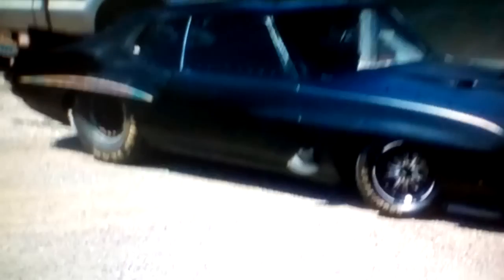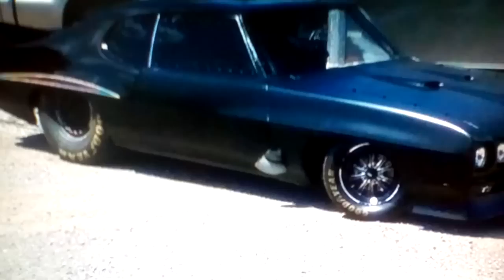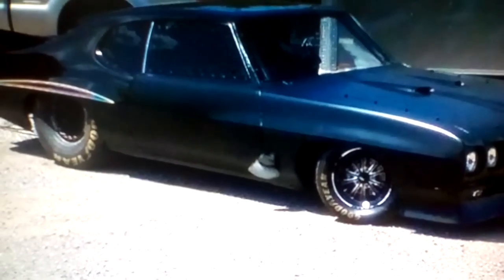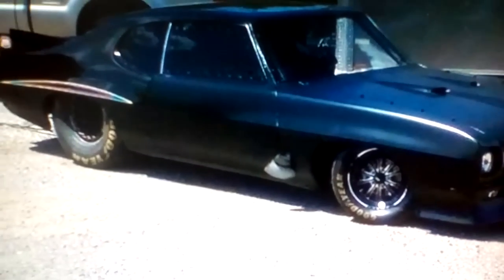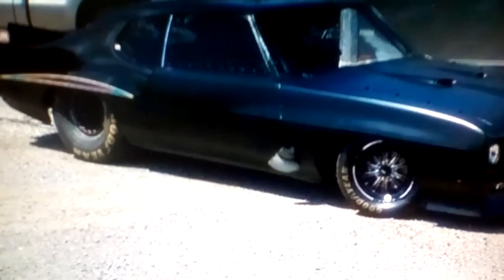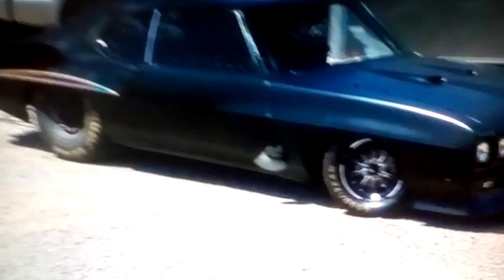This right here is Big Chief's car. He did paint it black. Y'all remember he threw it all together for the Fast and Loud vs. Street Outlaws. It had the white doors on it and it was all crazy looking. Still fast as hell, but it didn't look good. Now it actually looks pretty decent. That flat black looks great.